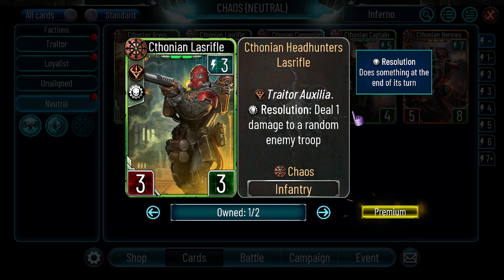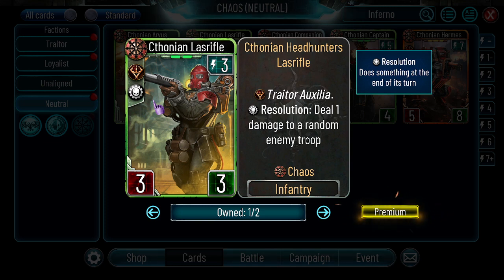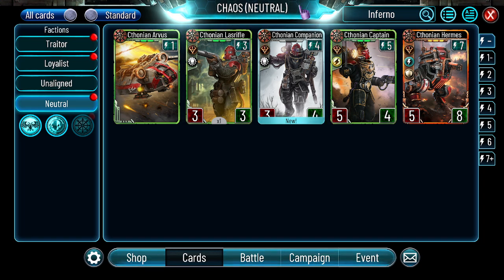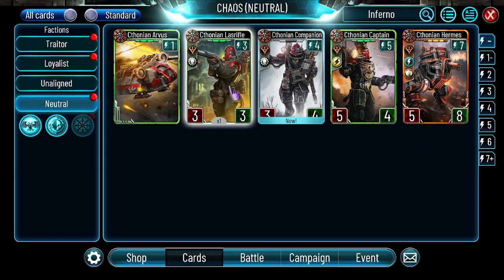Ktonian Last Rifle — Traitor of Sigilja, Resolution — deal 1 damage to a random enemy troop. This card is really strong. In Dupain I think it's the best 3-drop ever — it's so strong. It will see play in Dupain for sure. I don't think Sisters or Agents want this, but otherwise it's just a nice 3-drop for 3 energy. I suggest everyone craft this when it comes to the shop because it can go in every deck — it keeps doing something, which is even more amazing.